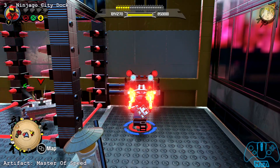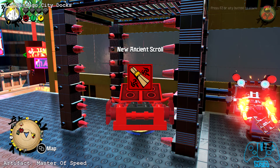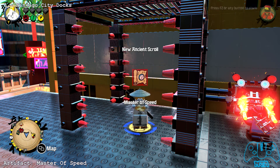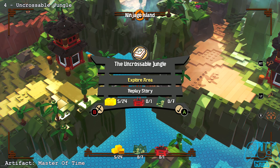Use the red guy to unlock it, and use Gandalf to go in, and you'll find the Master of Speed. These pretty much are cheat codes of the game, so if you want to cheat you can.